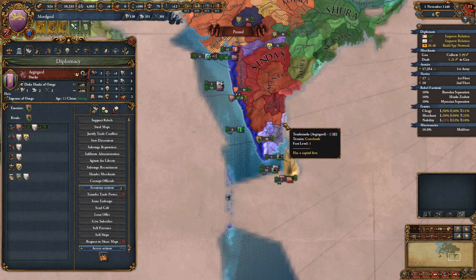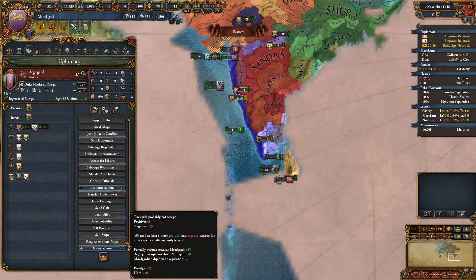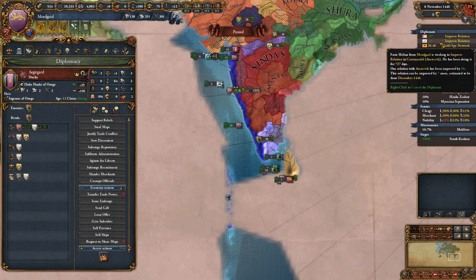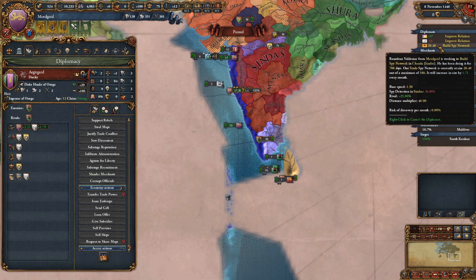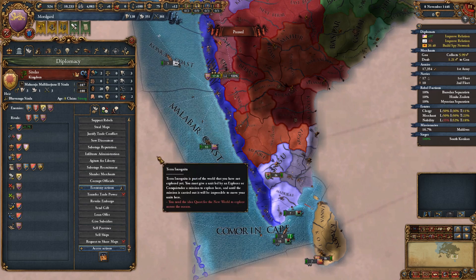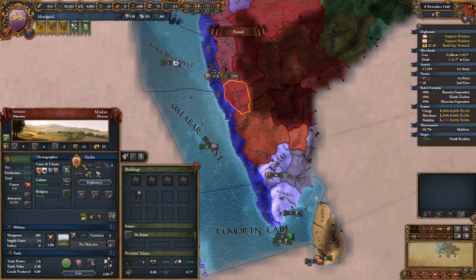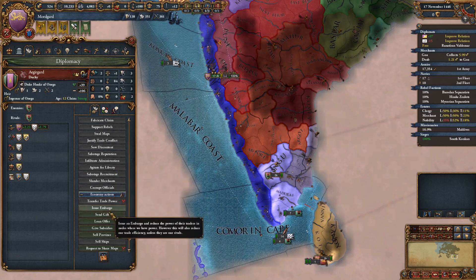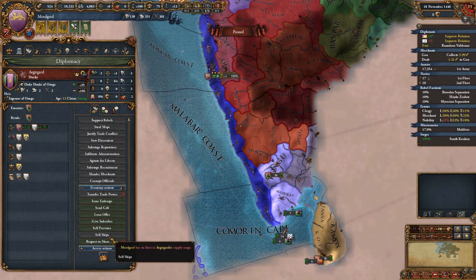They wouldn't share because they're rivals. If we improved our relations with them they would. Let's keep doing that. Builds a spy network in Sindus - we've already grabbed the one province we could get from there, so we're going to stop doing that and start improving relations instead. Unless they'll do it already - nope. They would accept an alliance though.